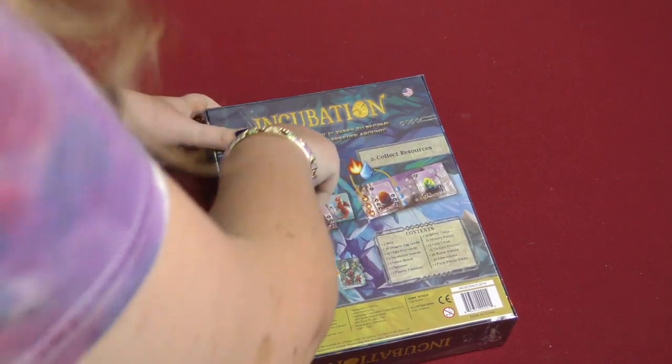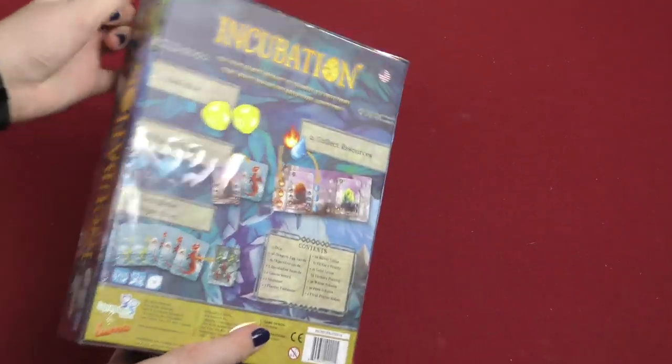Here we go. Looks pretty simple — just roll dice, collect resources, hatch eggs, and then complete objectives.